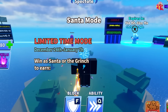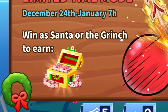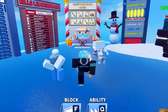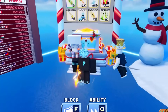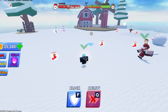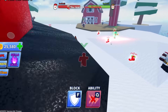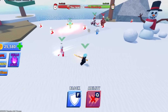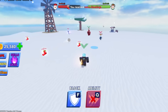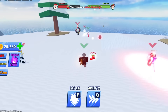You can get daily login rewards in this limited time mode. Win as Santa or the Grinch to earn tokens. They've also got Santa rewards — it's exactly like the Juggernaut. It's elf versus Santa. We've got Santa and we've got an elf; I'm in team elf right now. I love this update — it's my favorite because there's so much to it: new game mode, new swords, very pay-to-win, but I still like it.